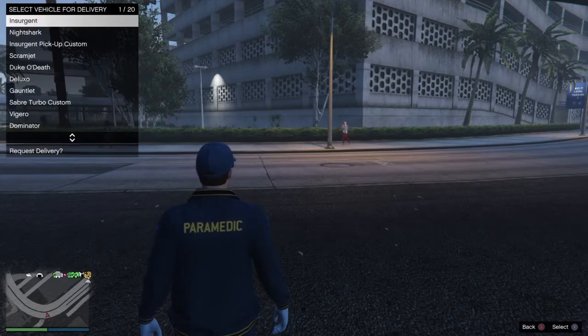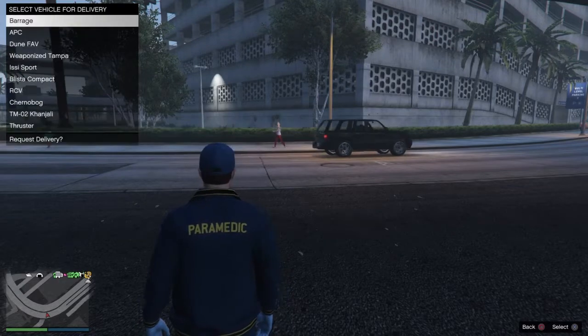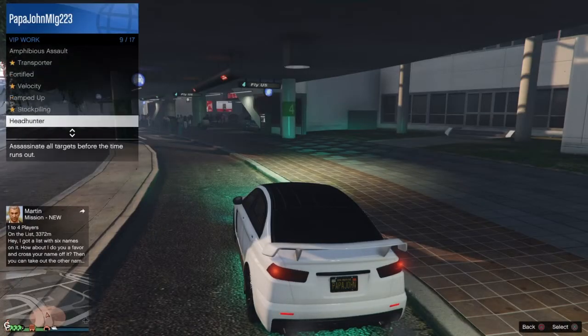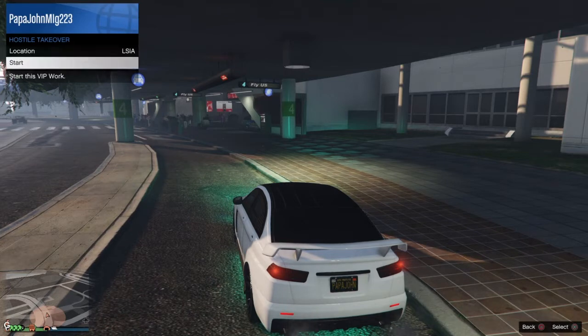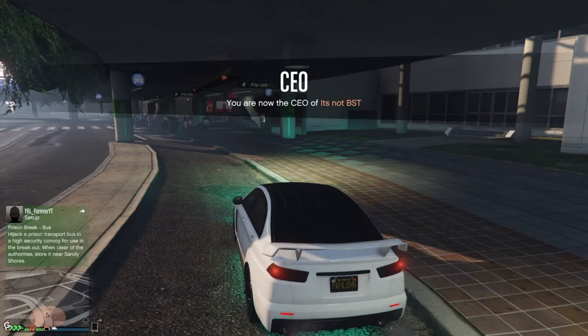So what you want to do is, once you get your vehicle of your choice — it does not matter what — you want to request a job from Martin. Now once you request a job from Martin, clear out any other jobs except for the one that you requested. Then register as a CEO, start up Hostile Takeover, and make sure it is at the LSIA airport.